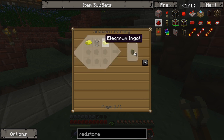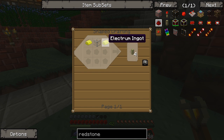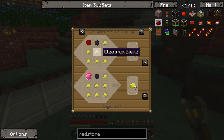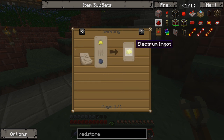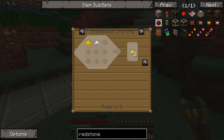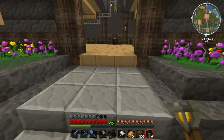First things first we're going to get some energy conduits. Electrum ingots are made with a minium stone, coal, and electrum blend — okay, that's one way of making it. Or you smelt electrum blend into ingots. It's pretty much like an ore. So how do you get electrum blend? Silver dust and pulverized gold — or gold dust and silver dust.